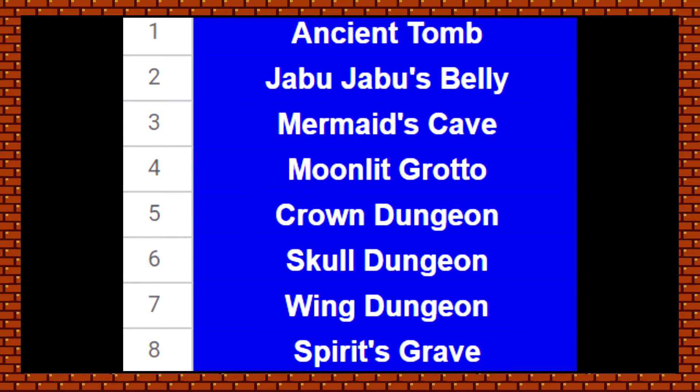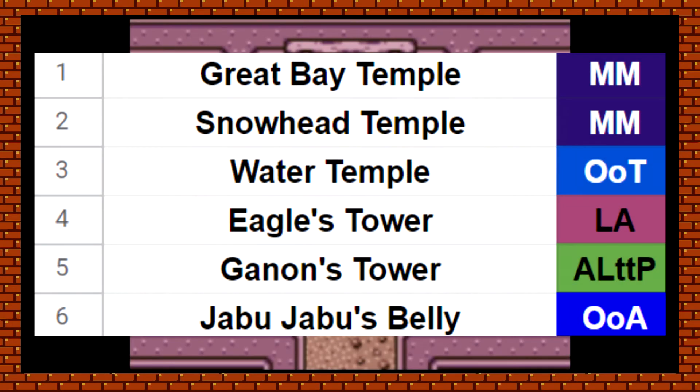The thematic element of the hidden passageways and how hidden this dungeon is works really well. It's also got a lot of fitting creatures, like Gibdos, that I should mention. So it's top of the charts here for Oracle of Ages. The question is whether it's better than Ganon's Tower, which does a similar thing of bringing in all those elements.